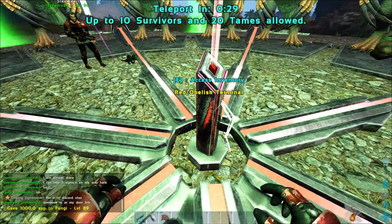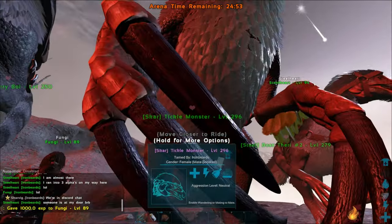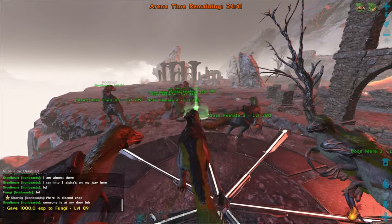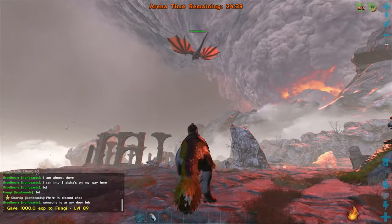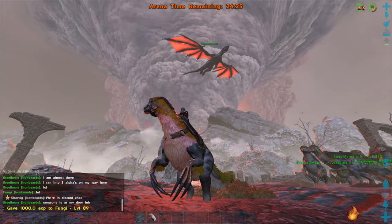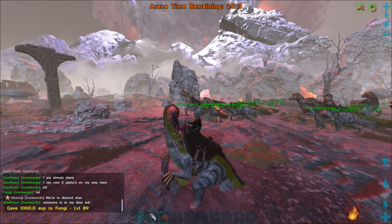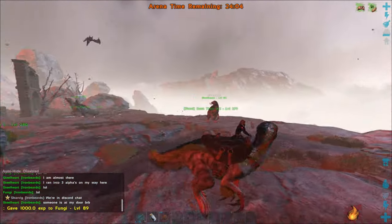We just have to stand next to our creatures but not actually ride them. There's the giant dragon — it should start raining fireballs down on us eventually. It's such an impressive arena with the volcano in the background. Okay, that roar means the birds are coming in, I think. Oh no, that wasn't it — there we go, here they come.